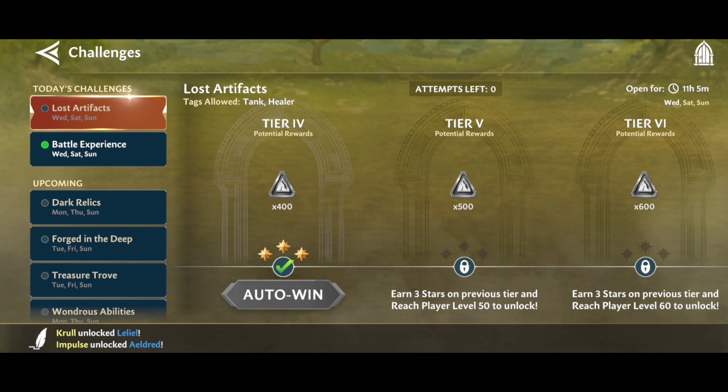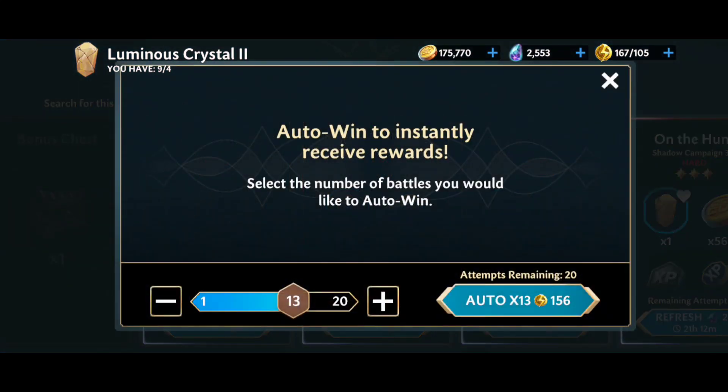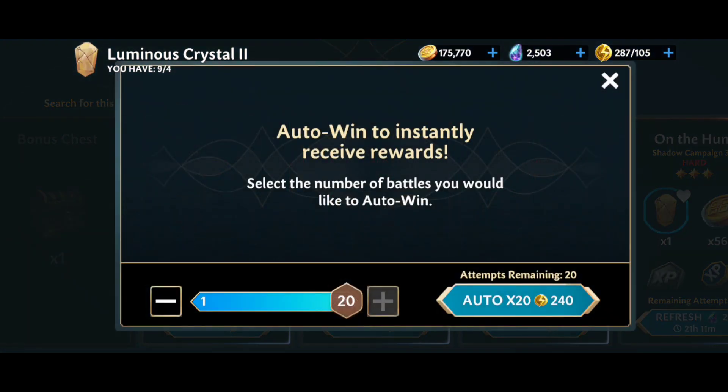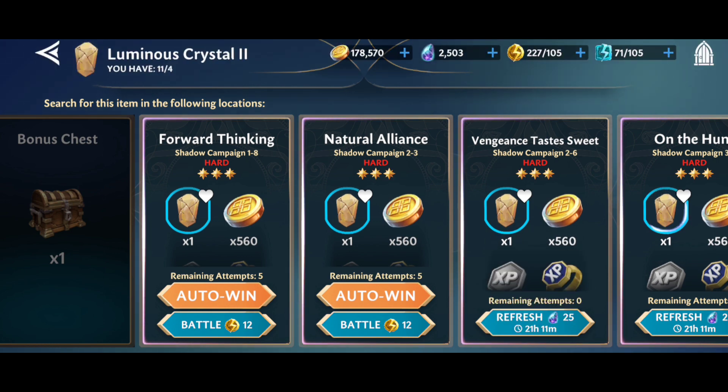It's the same thing with the hard nodes as well. I'm farming my luminous crystals trying to stockpile them, but it's telling me I have 20 attempts at this hard node — and we all know you can only do 5. Trying to hit that 20 is not doing anything for us; it's giving us an error code and forces us to back out again. I tried restarting the game and all that — it's a known issue. Like with the abilities, what we want to do is just bring that slider back down to 5, hit auto, and you'll be able to collect that node.